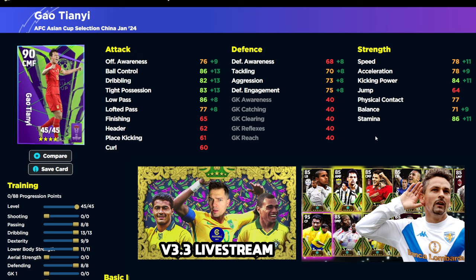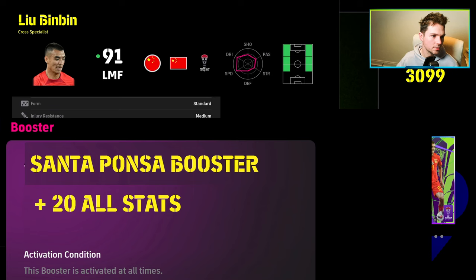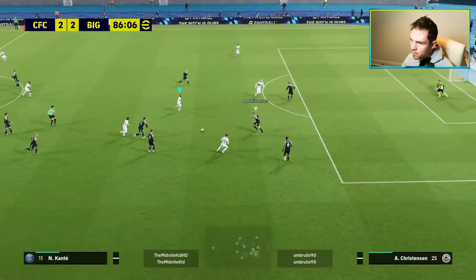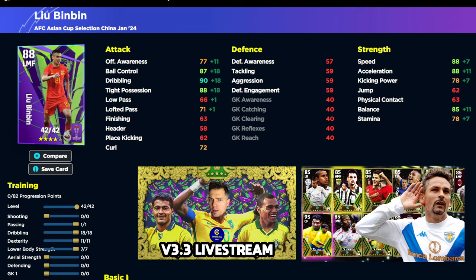I'll put a couple of clips in of Wu Lei absolutely rinsing people — he's a beast and he plays way above his stats. You've got 90 tight possession, speed, and acceleration with balance, ball control, and dribbling all very nice as well. That's the China pack. We obviously want to spend more time on Wu Lei but we've enough clips of him to last a lifetime. He's just been a beast for us — it kind of puts into perspective the joy of playing with players you have a bit of fun with.